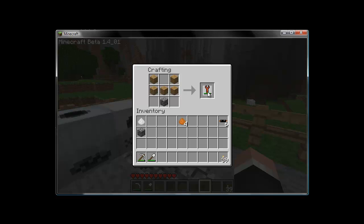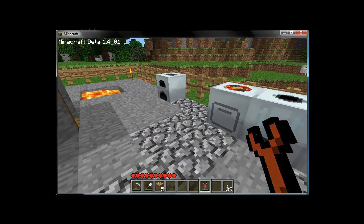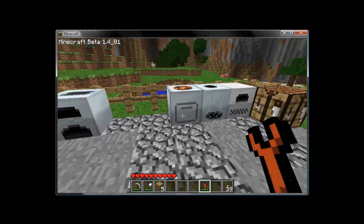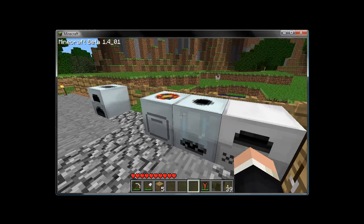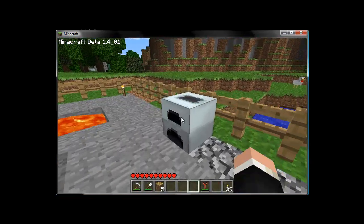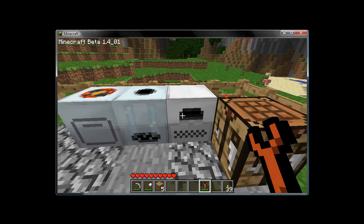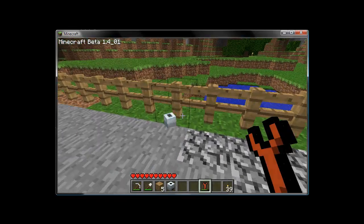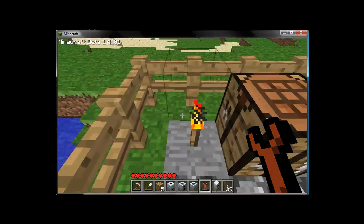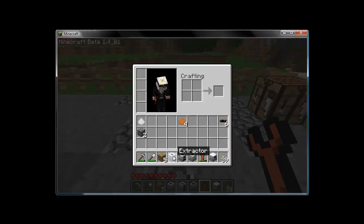Wrenches don't have a very high number of uses, but they're fairly simple to make, so it's not a big deal. Make sure you don't have anything inside your machines that you want to keep before moving them, because you will lose whatever items are in there. Right-click the machine and it will dismount from wherever you've placed it, and then you can pick it up and put it back in your inventory.